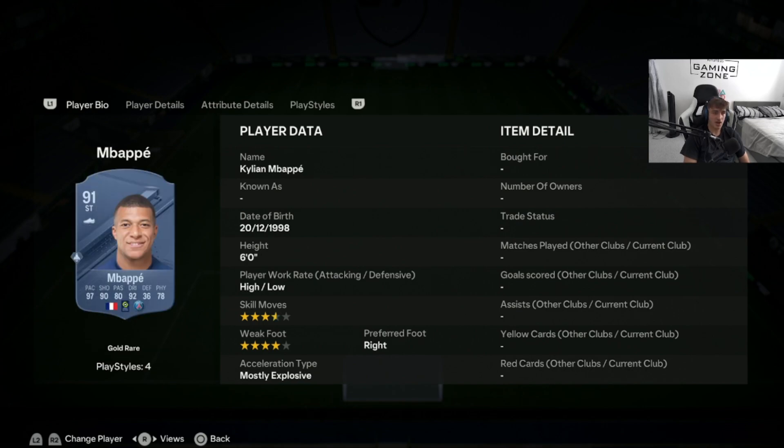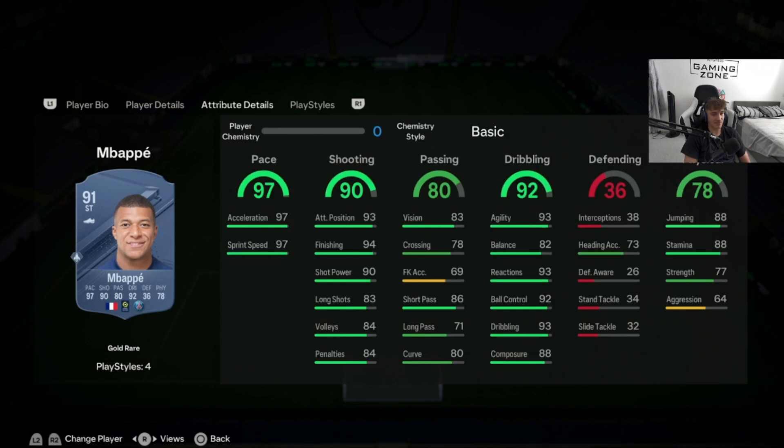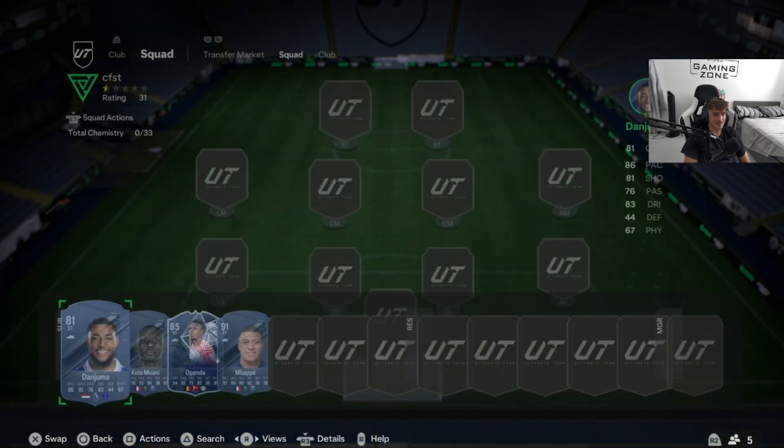And finally, we have none other than Mbappe. Not much needs to be said — ridiculous card this year, ridiculous price at 3.2 million which I think is overpriced. 5-star skill moves, 4-star weak foot, mostly explosive acceleration type, 97 pace, 91 shooting, 92 dribbling. Incredibly good jumping, incredibly good stamina. Agility and balance out of this world. Attack positioning out of this world. Finishing out of this world. He's incredibly good on the ball.